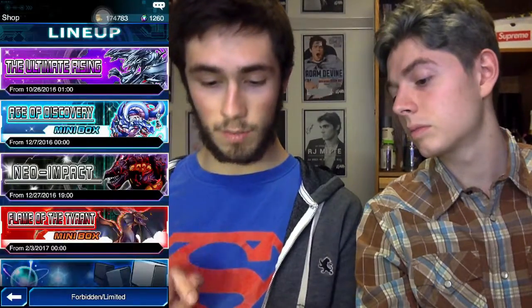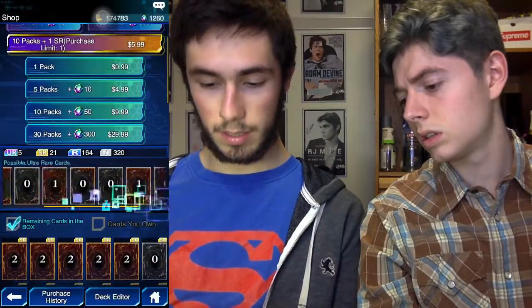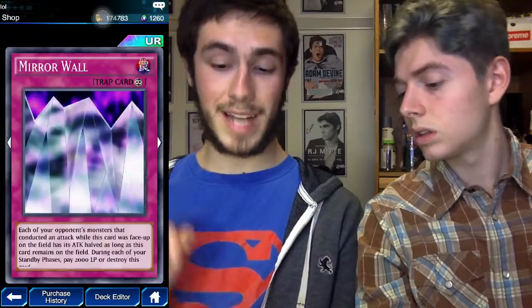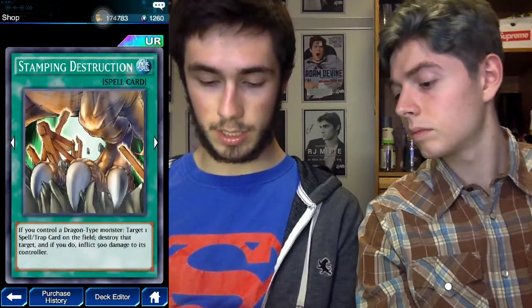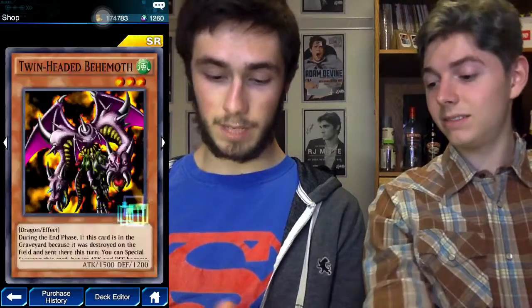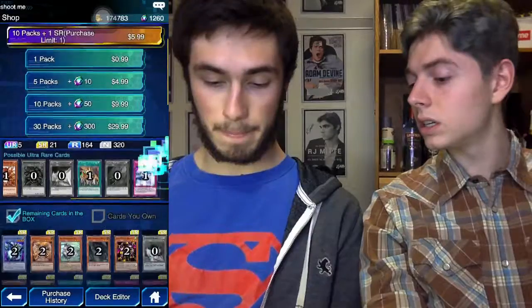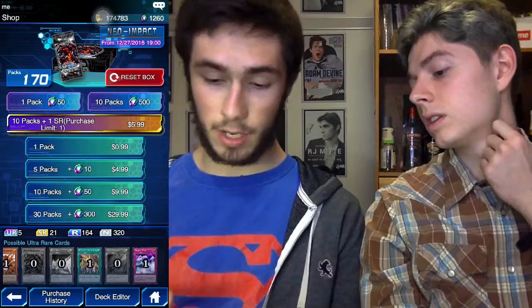I'm going to switch to more of the Neo Impact packs because there are still structures I want. I definitely want Mirror Wall - that's the one I really want - because it's very helpful in duels. Stemming Destruction is very situational if you have a dragon deck but could be very helpful. Jerry Beansman is a very powerful card at 1750. Twin Head Behemoth - there's a lot of cards I still need to get from these. How many Jerry Beansmans are in there? I haven't gotten any yet.